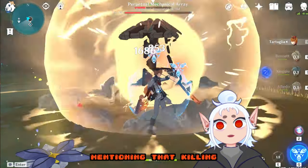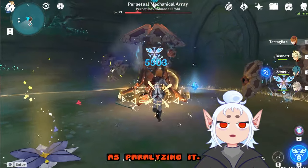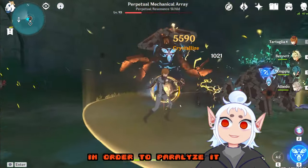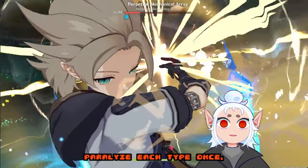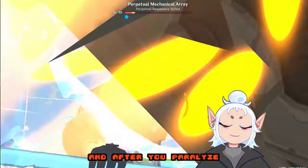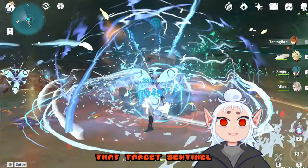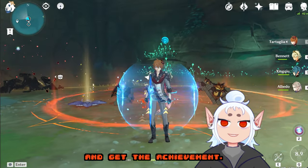It's also worth mentioning that killing the target sentinel does not count as paralyzing it. You still have to hit its weak spot in order to paralyze it and get the achievement. So make sure that you paralyze each type once, including the target sentinel. After you paralyze each type once, you can go ahead and defeat that target sentinel, end the phase, and then finish off the boss to get the achievement.